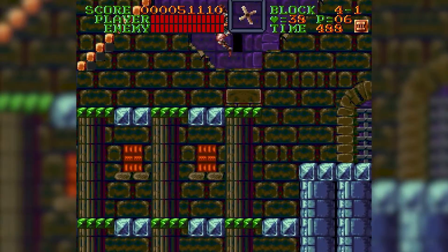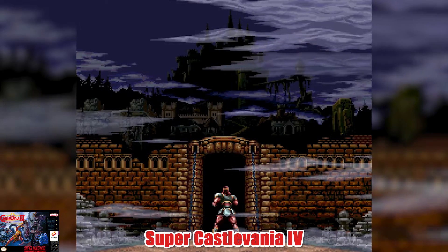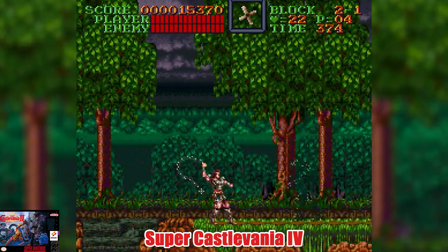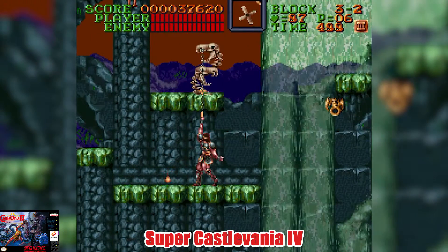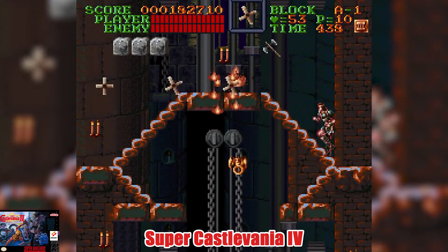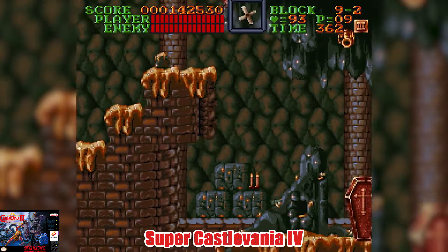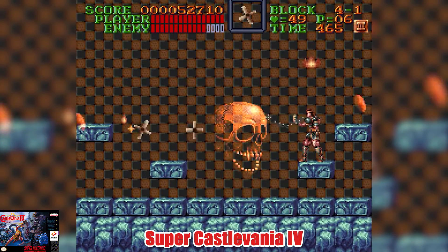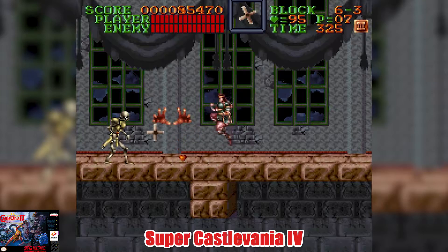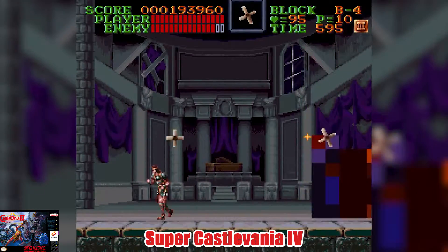Number 3: Super Castlevania IV. Super Castlevania IV is all about the presentation. It sets the mood the moment the fog disappears and Belmont is standing in front of the castle. Every level looks great and plays extremely different from one another, keeping gameplay feeling fresh. In terms of challenge, with enough practice you can get good and zip through all the levels. The music is something you'd want to put on and listen to on the go. Super Castlevania IV is one of the first games I reviewed, and I can only look back and smile at how far I've grown.